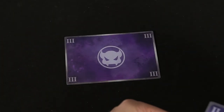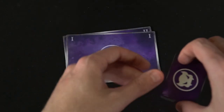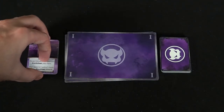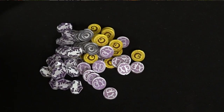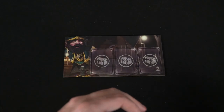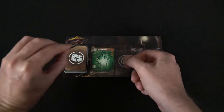Then you set up the monster deck, which is pretty simple. You get a one, two, and three monster. Place them from bottom to top, from the highest number to the lowest on top, then flip over the top monster in the middle of the play area. Shuffle the monster cards and deal out one card per player based on the leader's discretion. Take the bounty cards and place them next to the monster, then give every player a round guide.